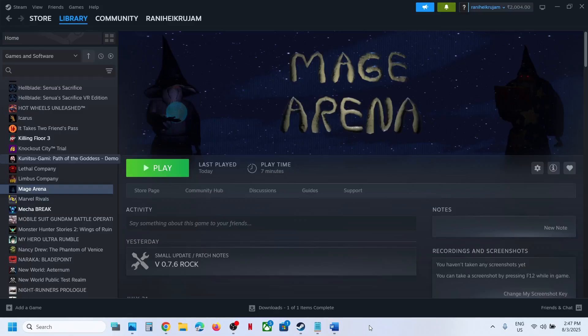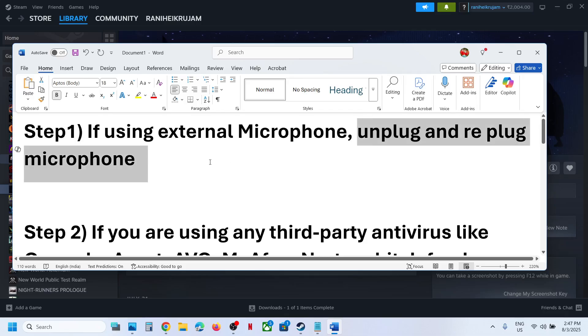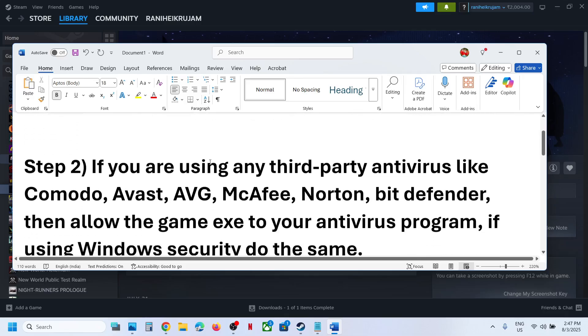Hello guys, welcome to my channel. Today in this video I'm going to show you how to fix when the microphone is not working with a game on a Windows computer. The first step is, if you're using an external microphone, unplug and re-plug the microphone, then launch the game and check.